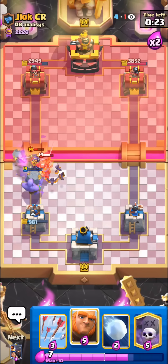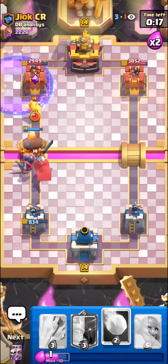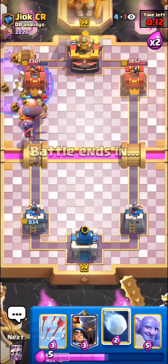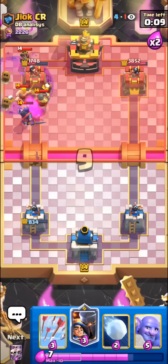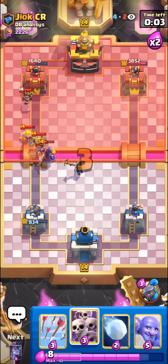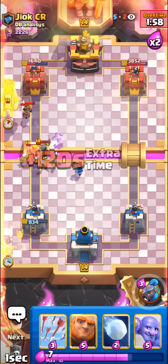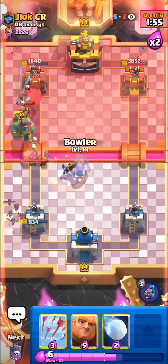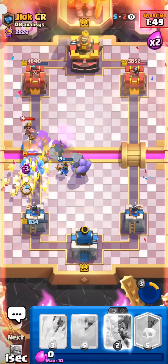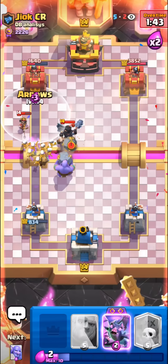I don't know why he has Lightning and Sparky. I'll just pull this back - this could be our opportunity, he wasted so much elixir. Wait, he's not gonna defend this very well - he's gonna take a lot of damage at least. He only needs two more Lightnings though to take out our tower. It might be over for us. I'll go for the ability, it's not really gonna do too much but could help us a little. He has no Arrows so he can't really kill the Scarmy.